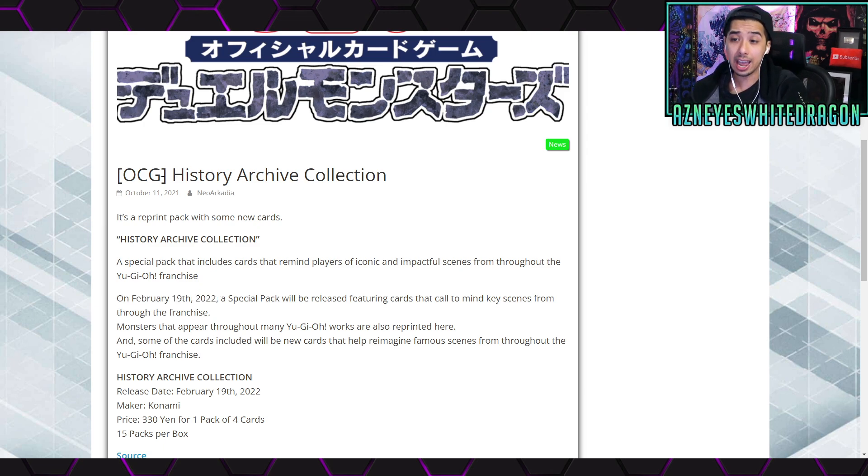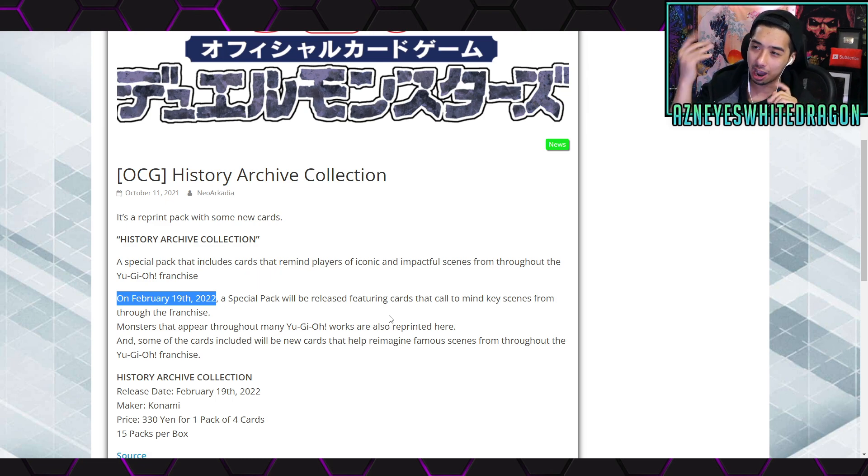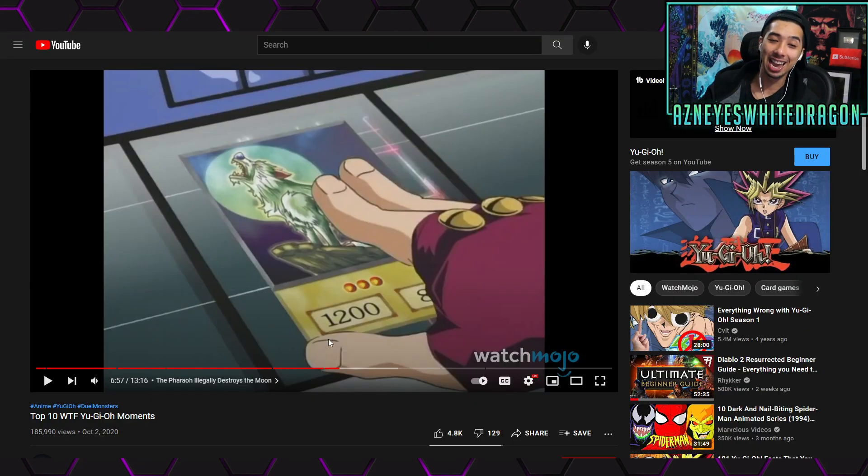This has to do with the Yu-Gi-Oh History Archive Collection. It's not coming out for a long time in the OCG — it's February 19th, 2022, so we don't get this until next year. It's a special pack that will be releasing featuring key scenes throughout the franchise, things from the anime that will be really hype. I was thinking what were the most hype moments in the anime — besides being thrown off Exodia. I looked it up on YouTube, like top 10 WatchMojo Yu-Gi-Oh anime moments. I was thinking about playing some of them but you guys know how it is with copyrights.